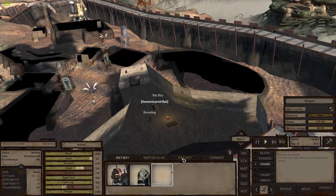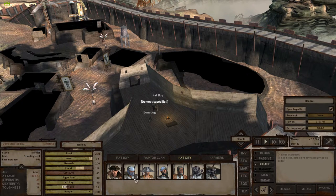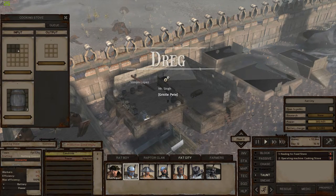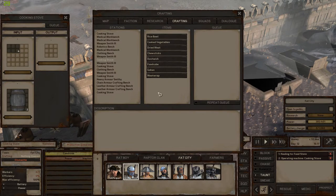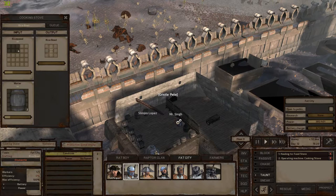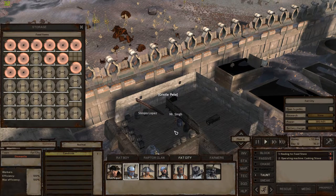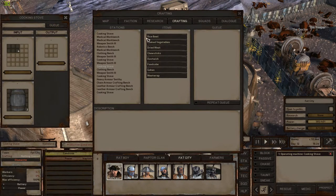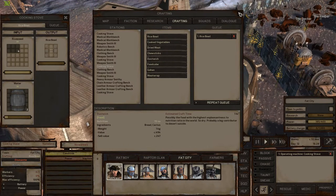Let's go see what's happening back in Fat City real quick. Pete, why are you not farming? Queue rice bowl, repeat queue — don't be a silly Pete. Things are going pretty well there. Fat Fergus, let's make sure you're still doing your thing. Queue rice bowl, repeat queue. That's a cool button but it seems like it turns off every time you come back, so just remember that — otherwise you're not making anything.